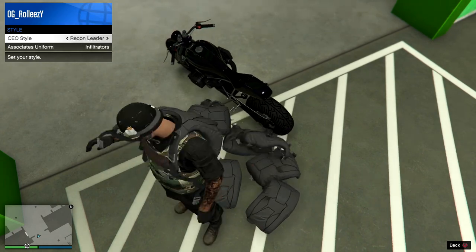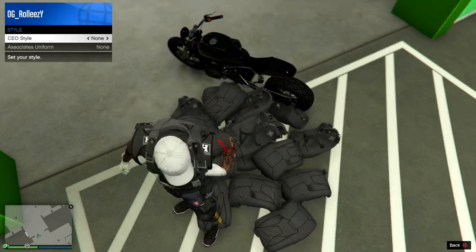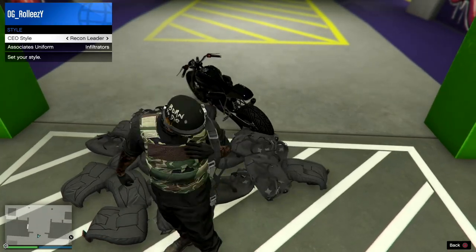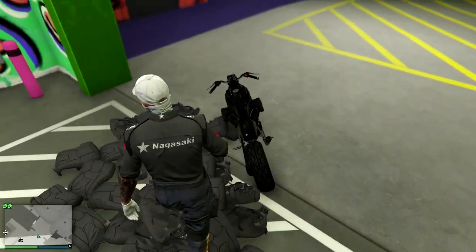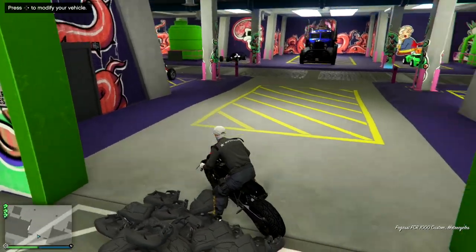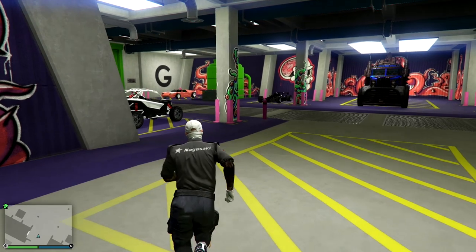The parachute glitch lets you actually move the vehicle a little bit if you need to adjust it. So I'm just trying to make the bike a bit more horizontal so it can get pushed in when I bring in the next vehicle. I still have only the right D-pad option — that's what you want.